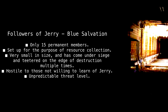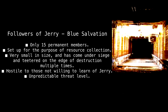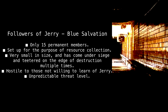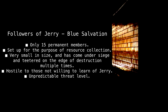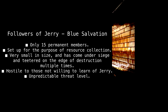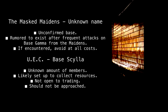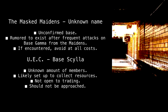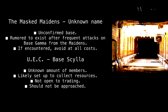Followers of Jerry — Blue Salvation. Only 15 permanent members. Set up for the purpose of resource collection. Very small in size, and has come under siege and teetered on the edge of destruction multiple times. Hostile to those not willing to learn of Jerry. Unpredictable threat level. The Masked Maidens — Unknown name, unconfirmed base. Rumored to exist after frequent attacks on Base Gamma from the Maidens. If encountered, avoid at all costs.